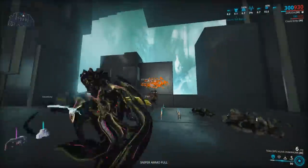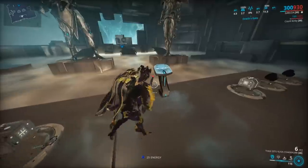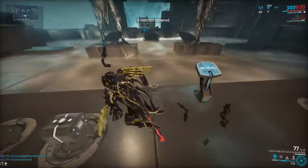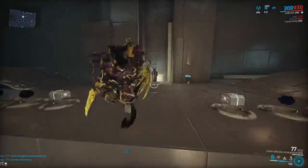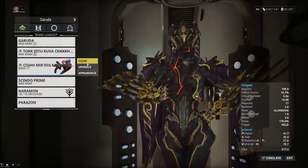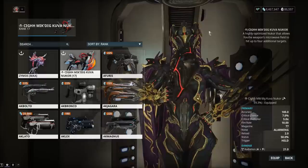The place you get this mod from is the Corpus Railjack secondary objective — there's an ice base, an Orickan shield tower, and some other variants. Basically do the secondary objective and it has a chance to drop.